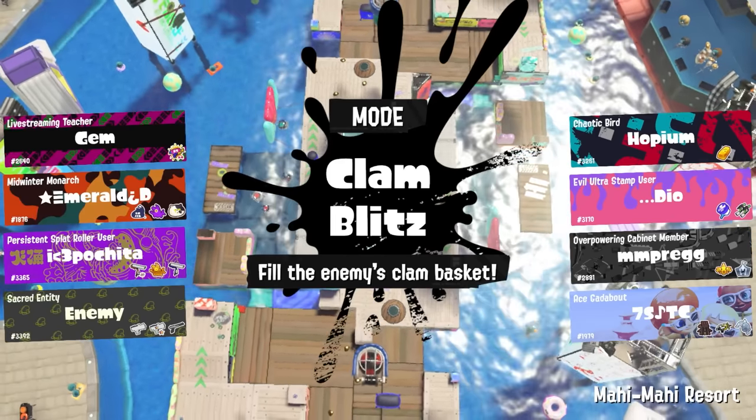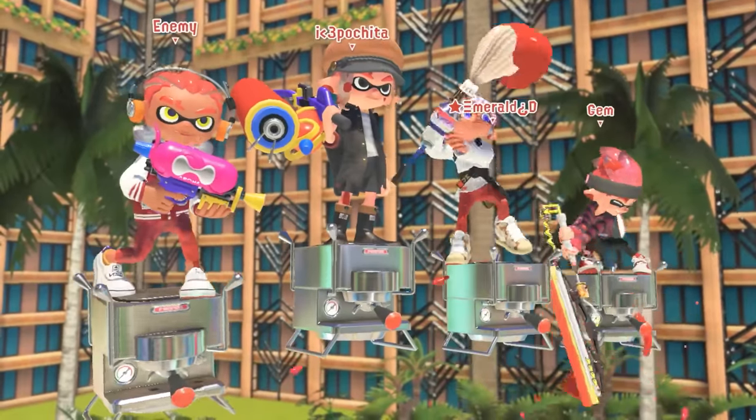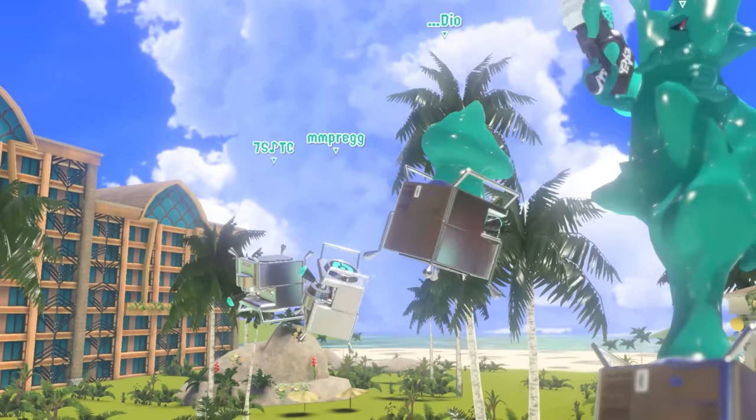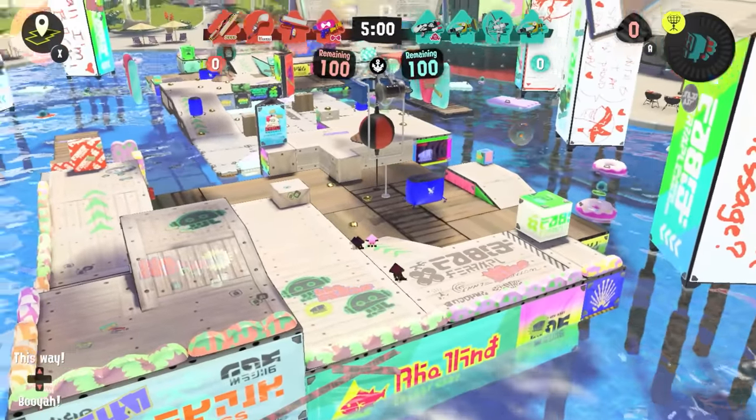In Splatoon 2, Tenta Missiles were everywhere. Weapons like the Foil Flings-a-Roller, Vanilla Jet Squelcher, and Kensa Splattershot were all pretty valued on a competitive team for playing a supportive role that painted well and farmed for a lot of missiles.